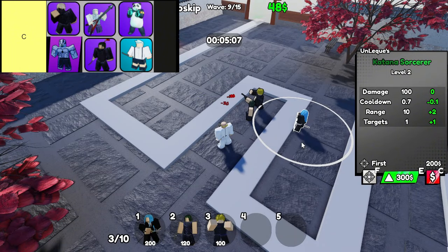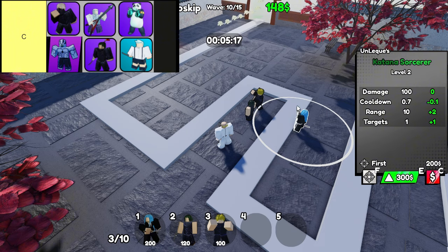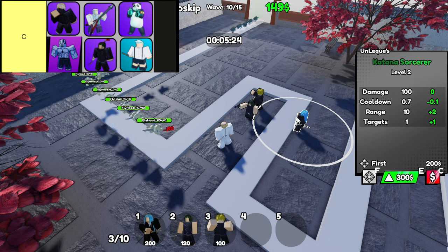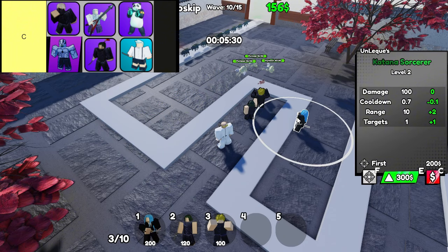Our next C-tier gem is Fingerbearer, and this one has a rage buff that kicks its damage up a notch. If you're just looking for a straightforward unit with solid damage output, Fingerbearer is a good choice. That rage buff can be especially handy when you need a little boost against tankier enemies. It's not going to single-handedly change the game, but it definitely pulls its weight in the right setup. Plus, there's something satisfying about watching it go berserk on enemies.